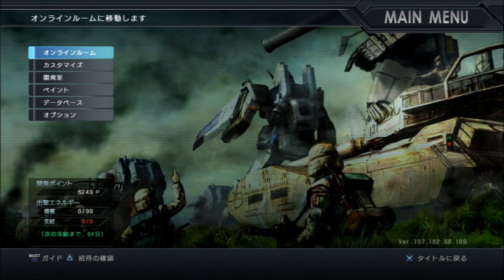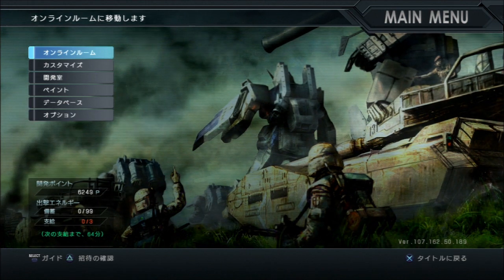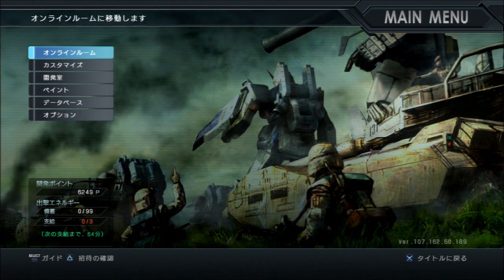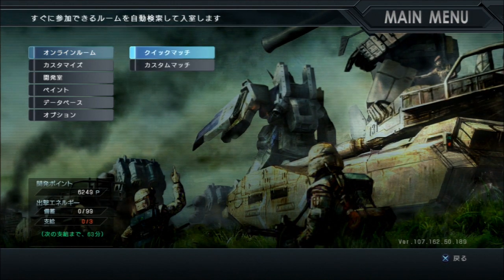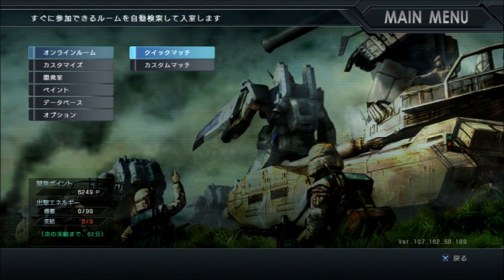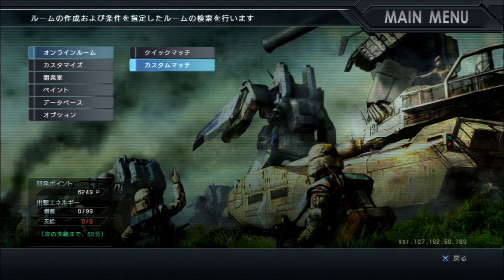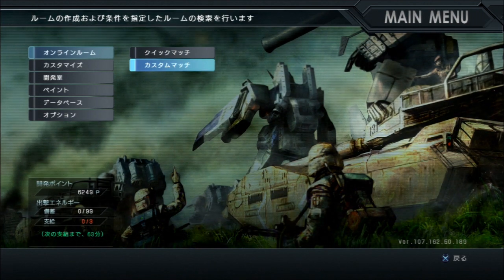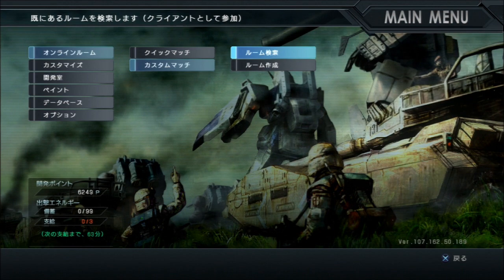This is Rob from Flailthroughs, and this is Gundam Battle Operation Basics Part 2, which is how to get into a match and how to host a room. Under Online Room, you have two options at first. This is Quick Match, which will just throw you into whatever room — you may end up way out of your depth when you do that. And this is Custom Match. Hit X on that, and the options are Find a Room or Make a Room.